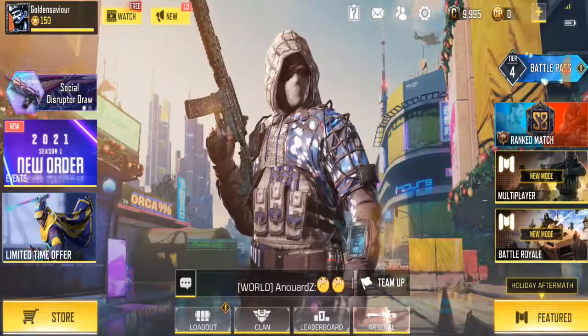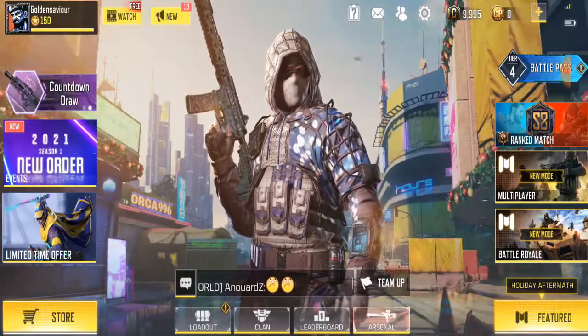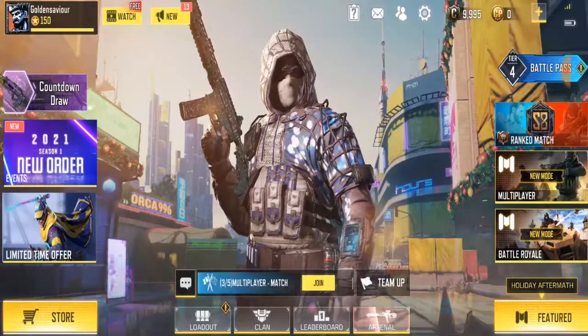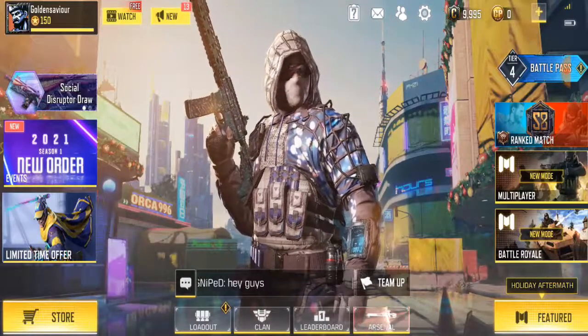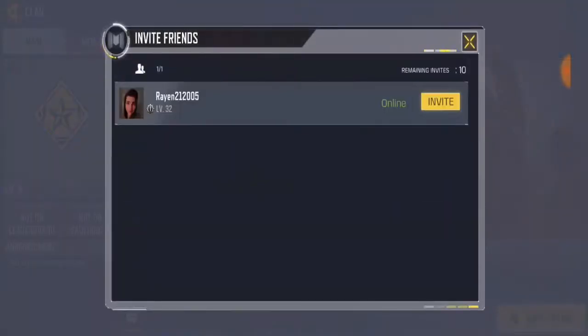Right now I'm trying to add a friend to my clan and showing that your friend is not allowed to join a clan or something like that. I'll show you guys how to fix this. Go to the clan, go to the invite section — I can see the invite, meaning he can join my clan. Click on it and right now it's showing 'your friend is not qualified for this clan.'